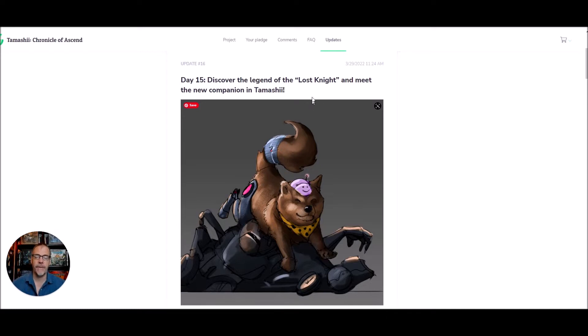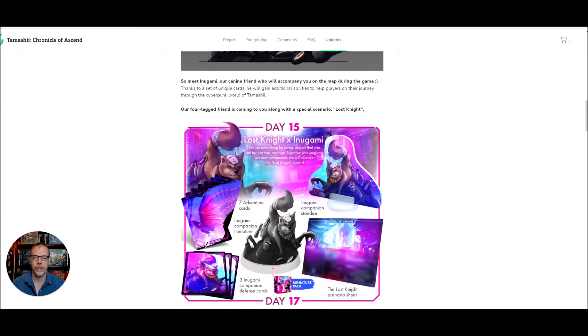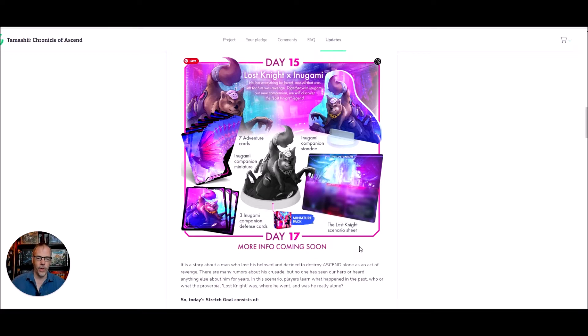So day 15, they've got the story of a lost knight who's seeking revenge against the company Ascend, and it's going to tell about his backstory, this new character, and of course he's got a canine friend. Who doesn't want a canine friend. So day 15, lost knight, and Inugami — I cannot pronounce his name — I think that's the name of the dog, and so there's the whole scenario.